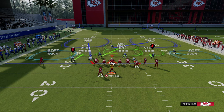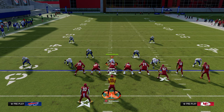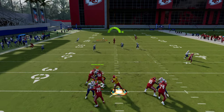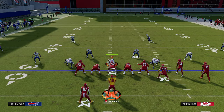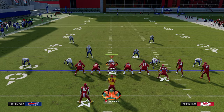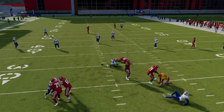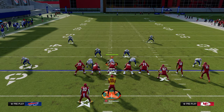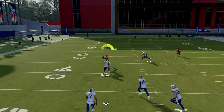The other coverage you're likely to see is Cover 2. Cover 2 honestly does a decent job against Double Post because it kind of floods the middle with zones. Against Cover 2, this little window right here can sometimes be hit right over the middle, right when the receiver comes under the right side deep half. It is a tight window to make this throw — a very narrow window — but I'll show it to you again.